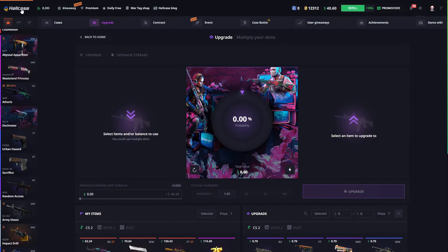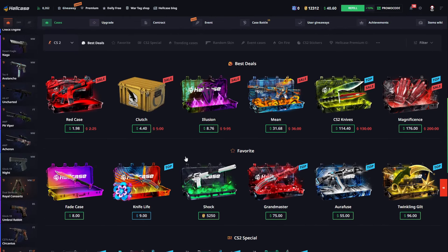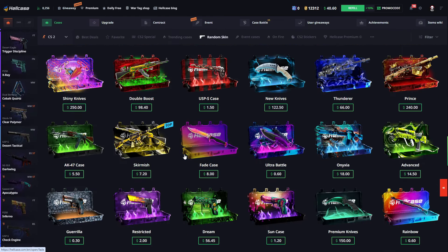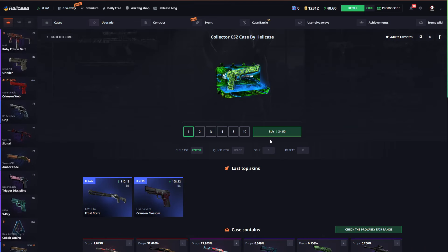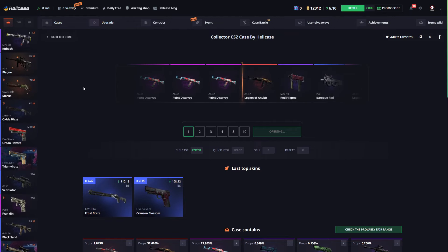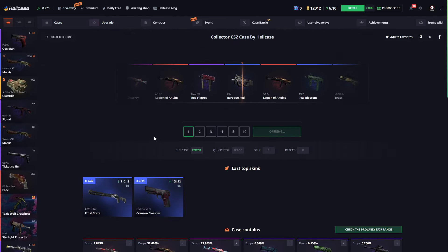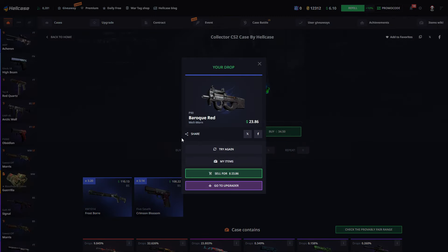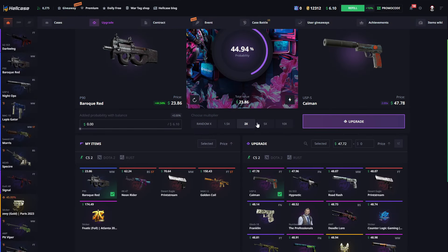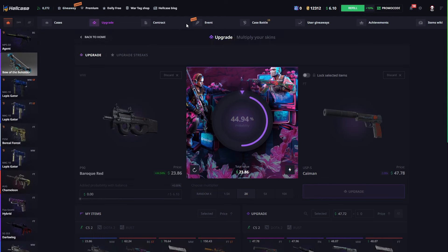We can sell — we have a lot of balancing skins. But do we risk this time? Let's open the Collector — 34. Not good pulls. P90, I don't know how much that is really — 23. Let's try to upgrade this. I don't like 2x — I will not change the site. So close, so close, guys.